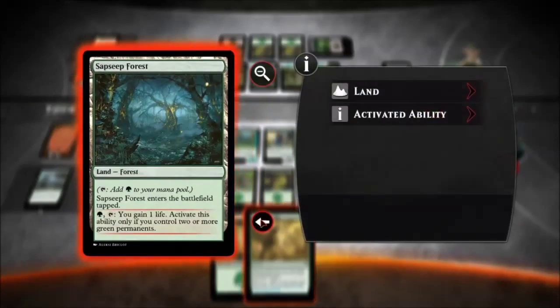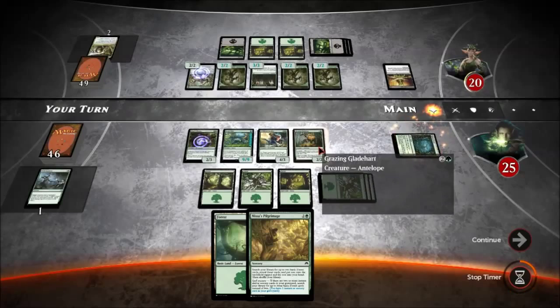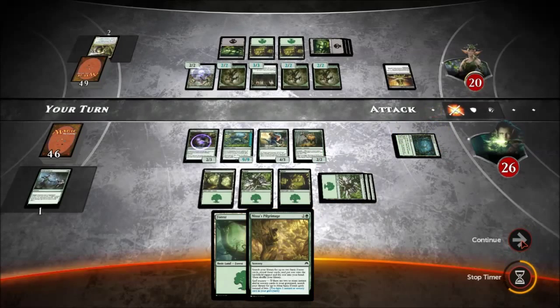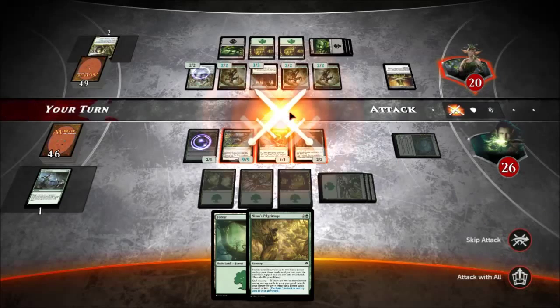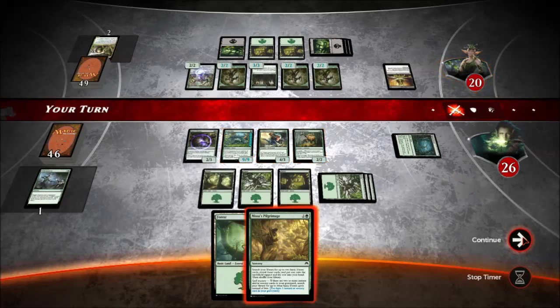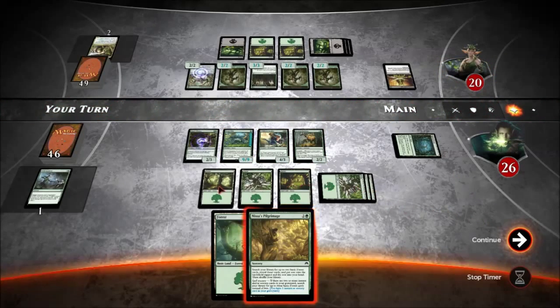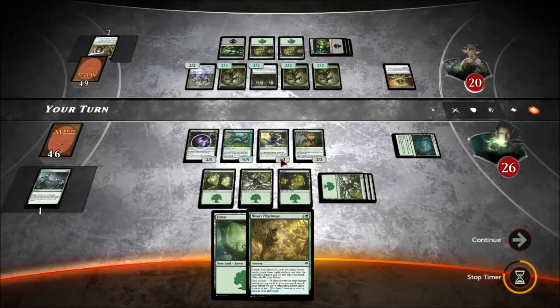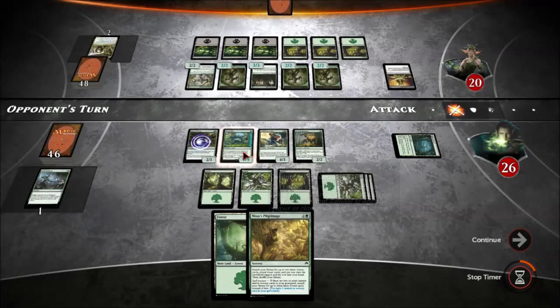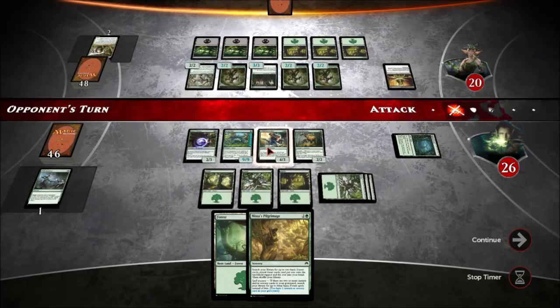I'm going to not do anything. You're going to draw one card — you don't know what it is — but you're going to play it, and it is a 2-2 that has the ability to constantly generate tokens. Joy of joys. I would like two more life — of course I would. How much damage can he deal out? Two, five, seven — too much. I have seven lands. Next turn I'll have eight, so I'll be able to use this guy's ability and put it on this guy to make him ridiculously powerful.